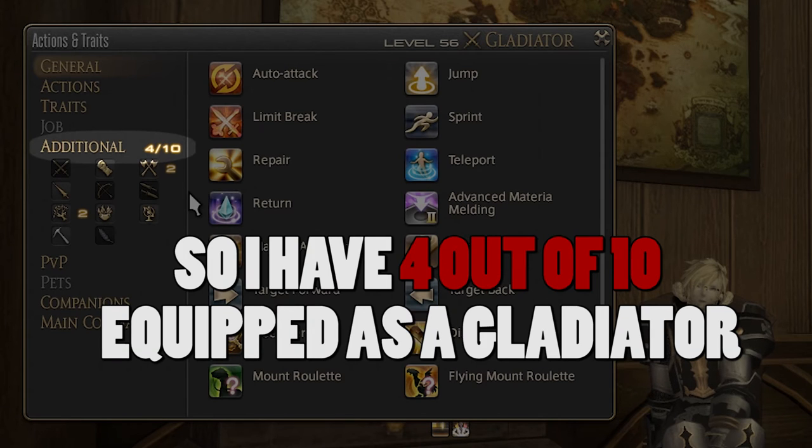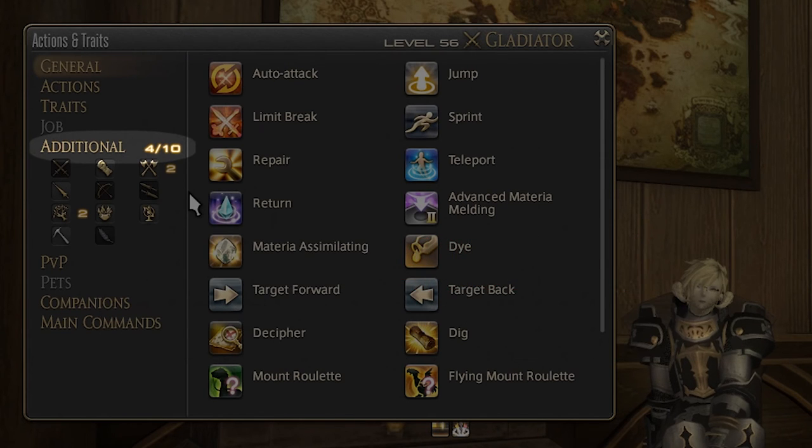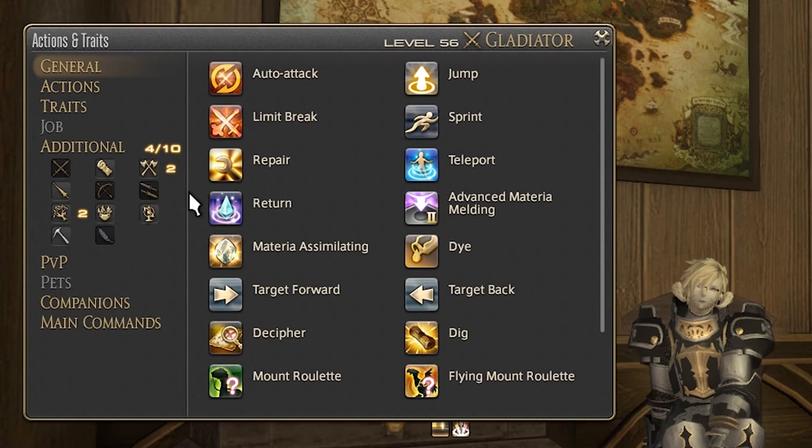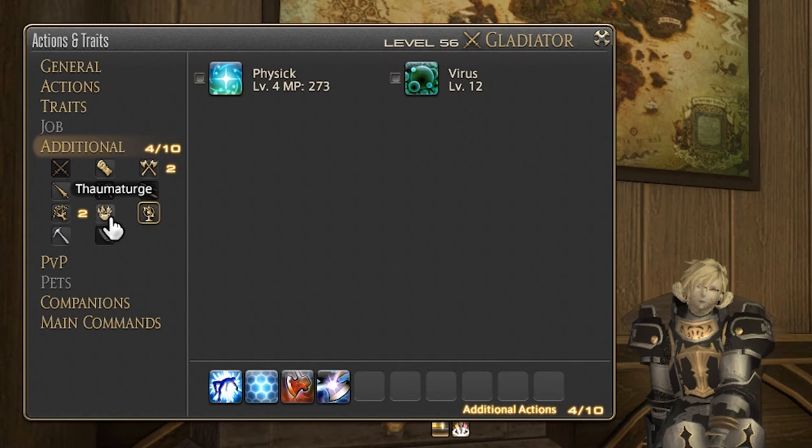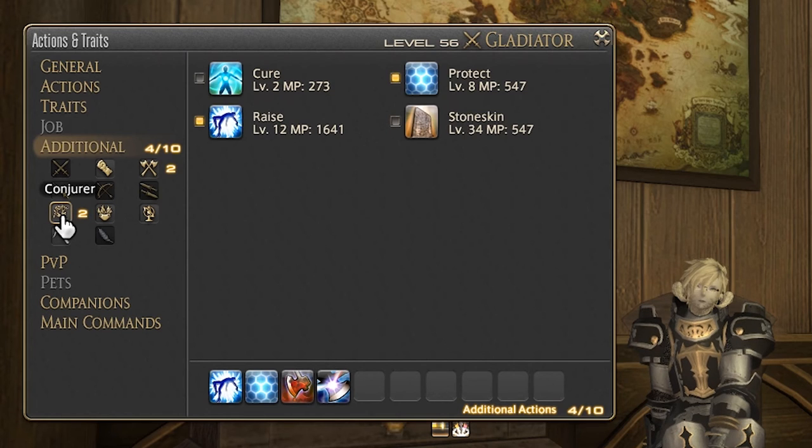At the beginning you can only equip one CCS, but every five levels starting at level five you gain one additional CCS slot, up to a maximum of ten. To see your available skills, click the class icons for the classes you've been playing and a selection of cross class skills from that class will appear on the right that you can choose from. As you level a class more skills will appear here, and each class has a decent selection to choose from.